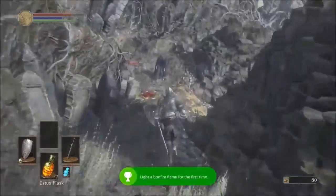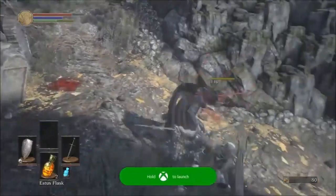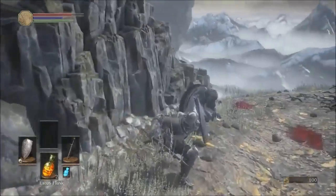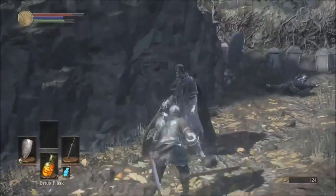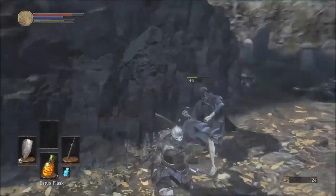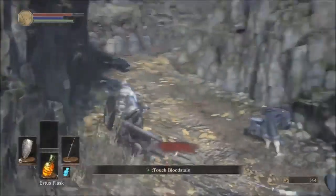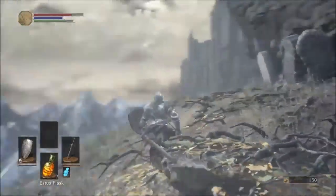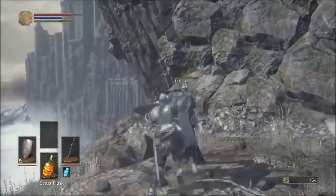So that's the first bonfire you'll find in the game, and you get lovely little achievements as well. The game kind of just throws you right into it, because we're actually going to be encountering the first boss of the game right away when we reach the bottom of this area. These guys we're encountering right now are just generic enemies that go down with basically one set of light attacks, so nothing too strenuous or difficult to deal with.